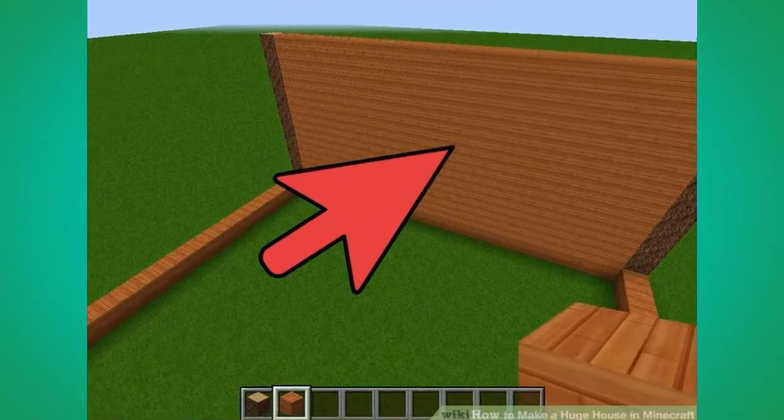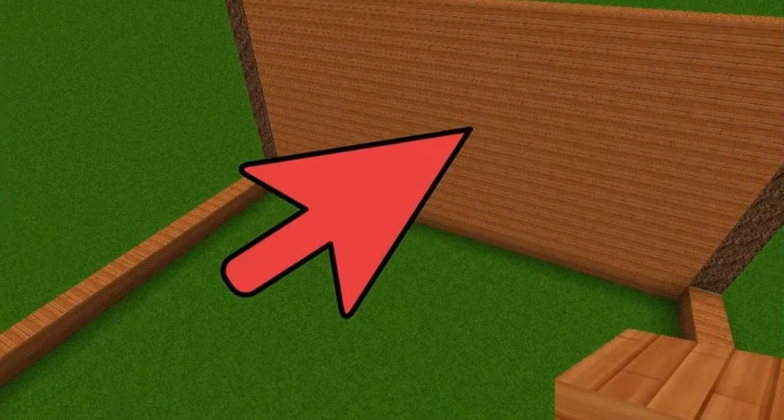Number 2. Create the wall about 10 blocks high. Do this for all walls of the house.